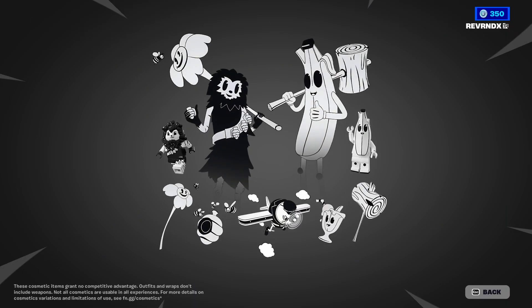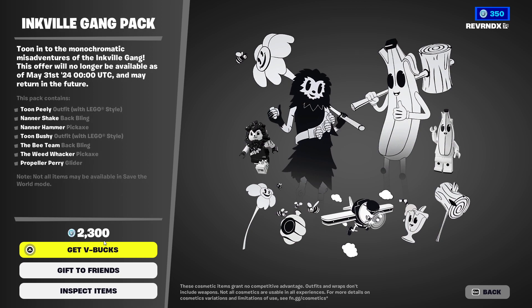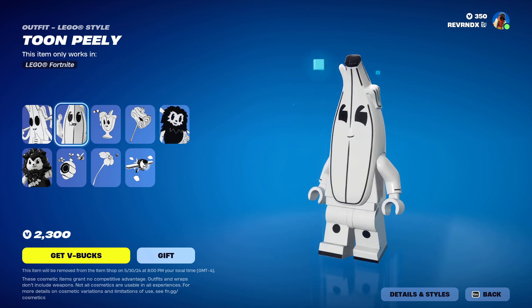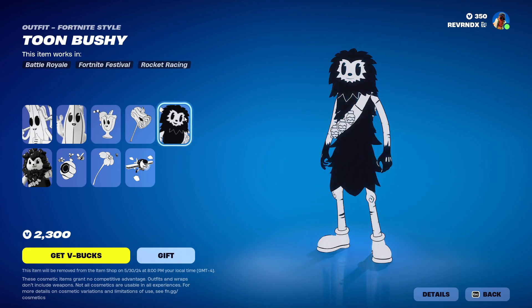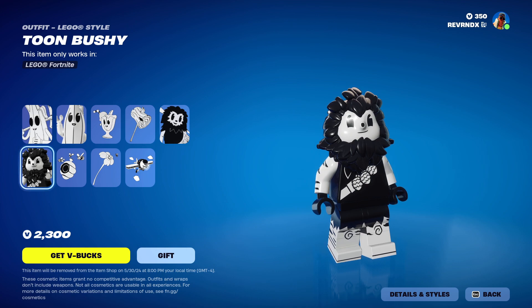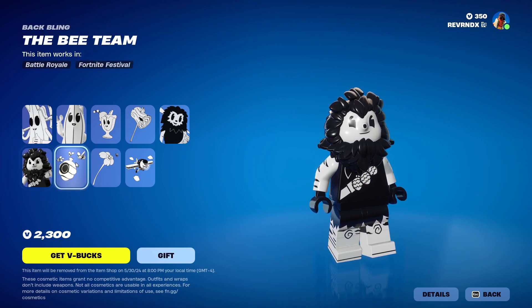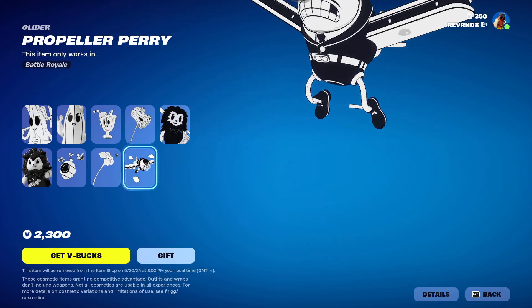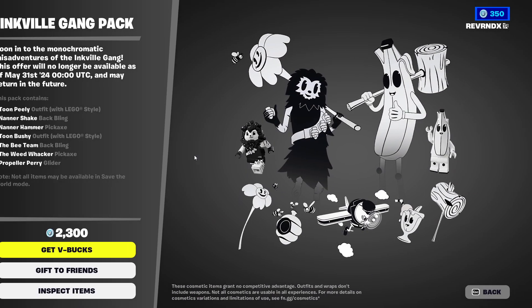The Inkville gang is back though. You can pick up this entire pack of Toon Peely, Toon Peely Lego variant, Toon Bushy, and Toon Bushy Lego variant. It's actually interesting that they did Lego variants of the Toon cartoons. These are actually really fun — I enjoy these. They remind me of Cuphead.